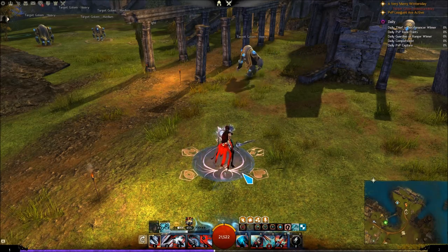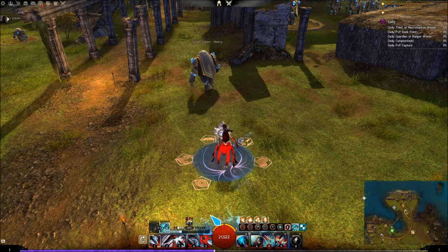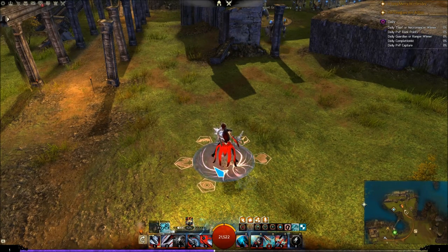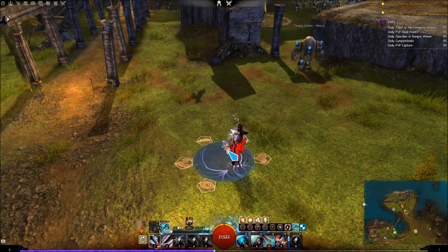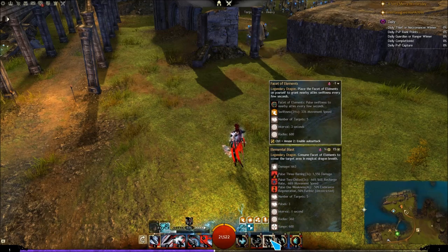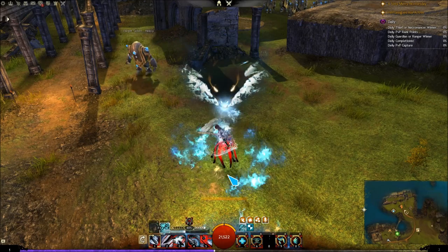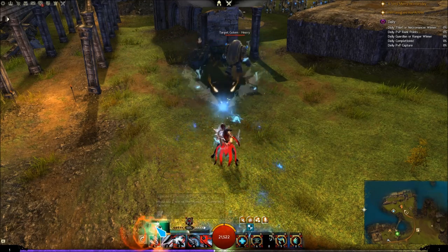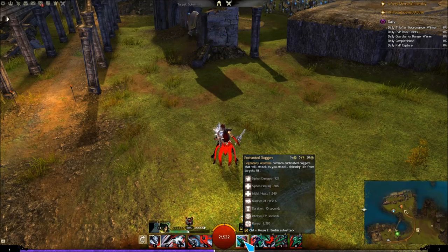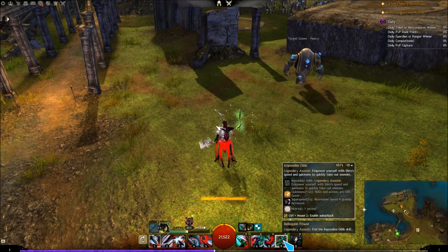For rotations, at the start of the fight, I would start off in Glint and stack as many boons as you can. Use Facet of Nature and everything except your Elite to get the boons up at the start of a fight, especially in raids since they reset your boons after a few seconds. Towards the end of when you're running out of Energy, you'll want to use Elemental Blast because it is a DPS gain, and then swap to your next legend. If you're swapping to Shiro, use Enchanted Daggers. Always use it when you first swap before you use Impossible Odds to maximize DPS.